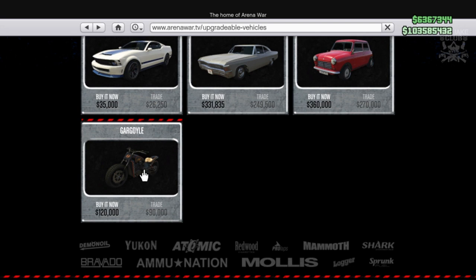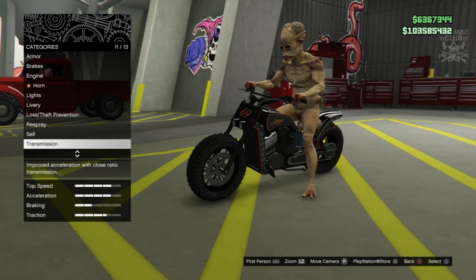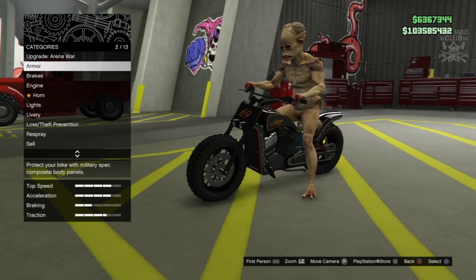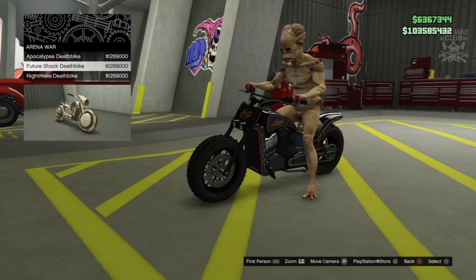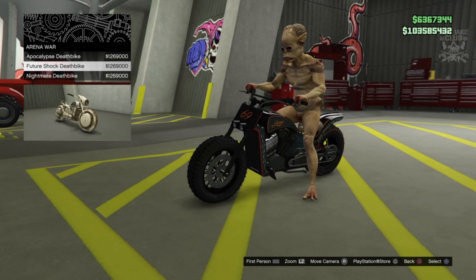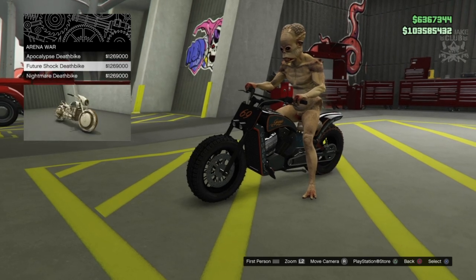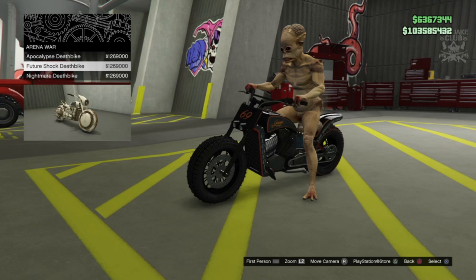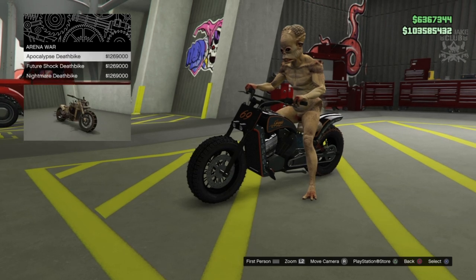We're inside the workshop now and you can see the Arena War upgrade option at the top. We can also just customize this bike standard within the arena workshop, but we're here for the Arena War upgrade. Clicking on it we can see we've got the Apocalypse, the Future Shock, and Nightmare variants - all at the same price: 1.2 million. It's very expensive - 120,000 for the bike plus 1.2 million to turn it into an Arena War vehicle.